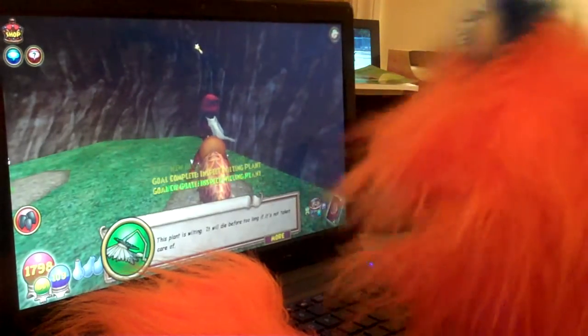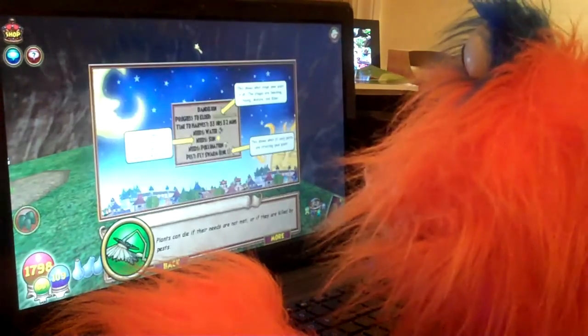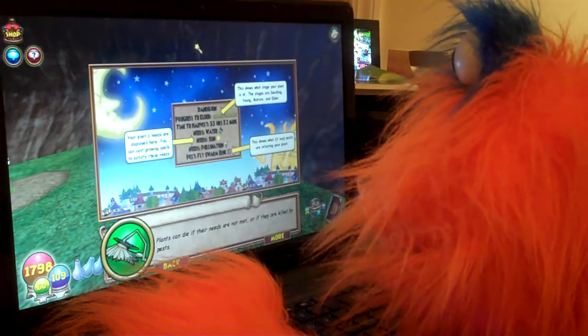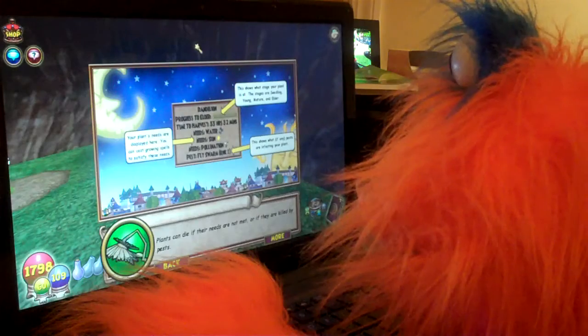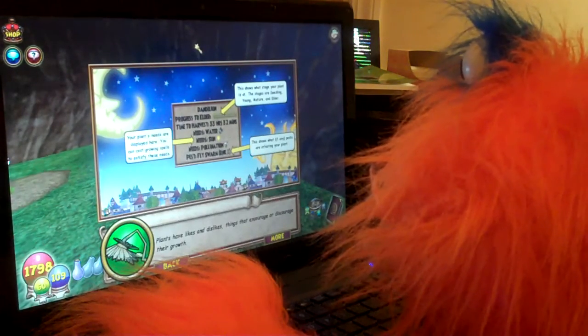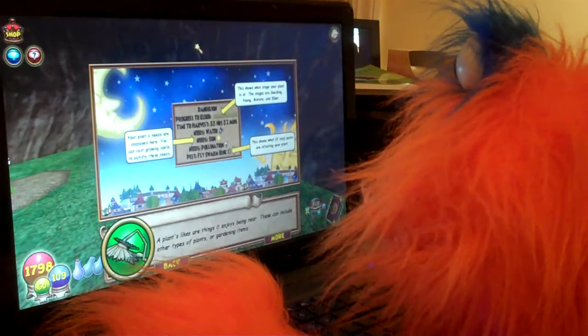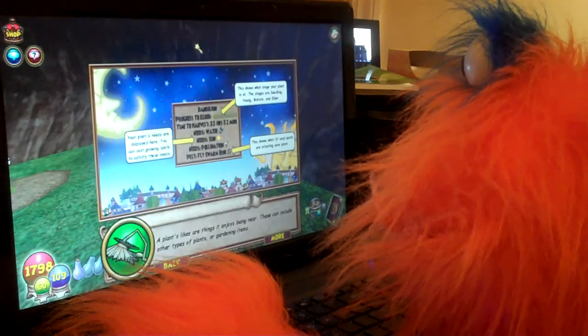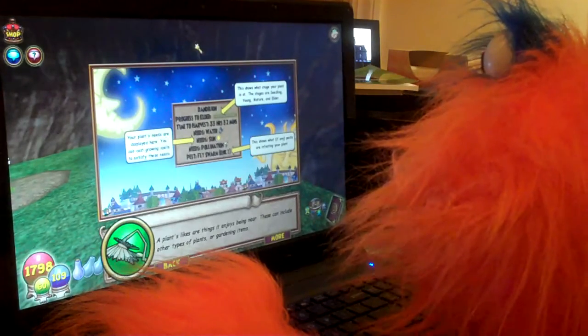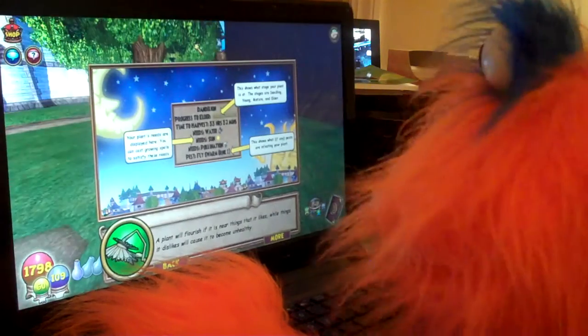This plant is wilty - it will die before too long if it's not taken care of. Plants can die if their needs are not met, or if they are killed by pests. Plants have likes and dislikes, things that encourage or discourage their growth. A plant's likes are things it enjoys being near.